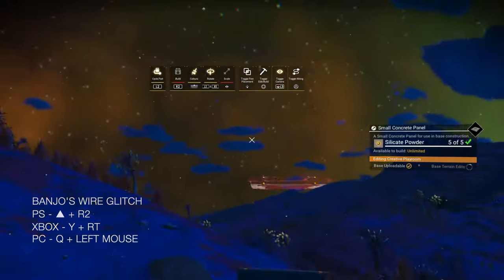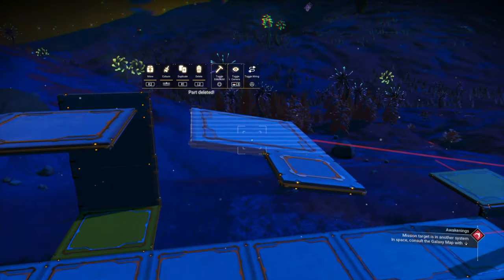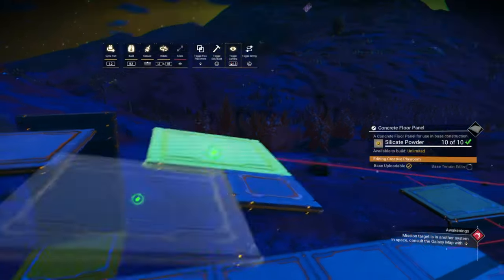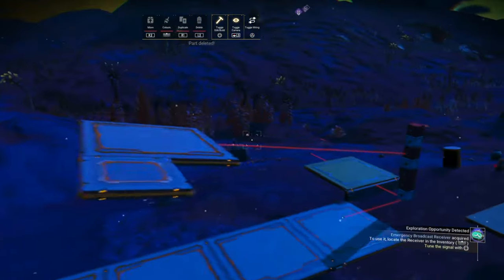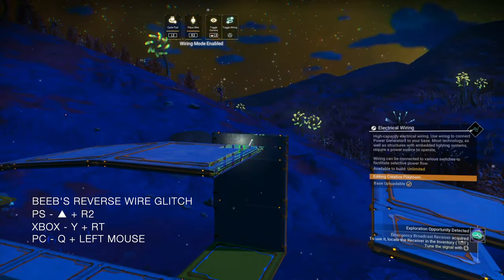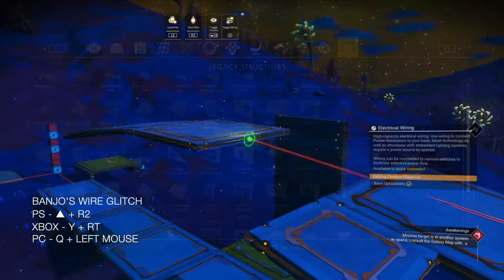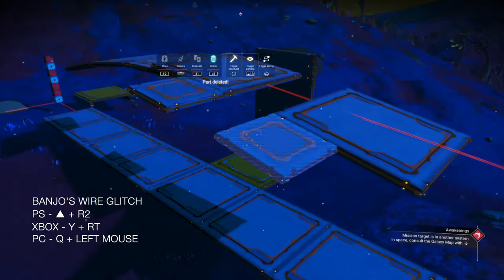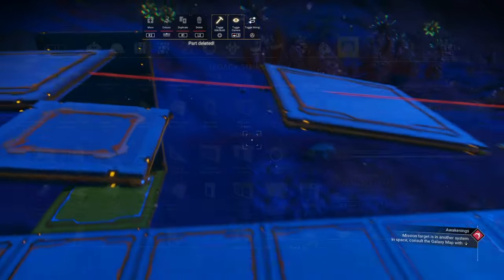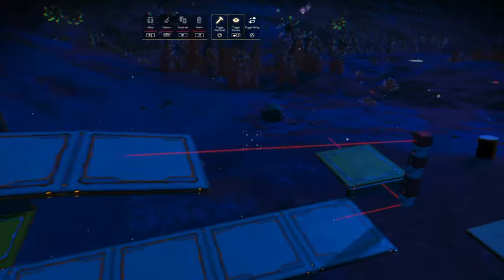Place some small floor panels to the ones we've just wire glitched. Oops — I accidentally deleted that one, but it's easy to reinstate. Let's finish setting these two up first, then reinstate the one I messed up. Now that one's in place, let's carry on with the rest. I'll be back when we get to the last set.